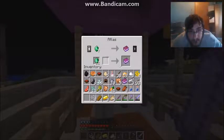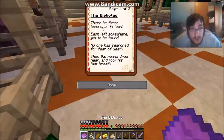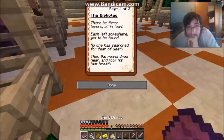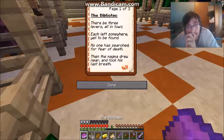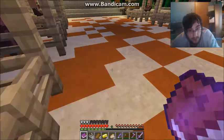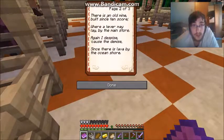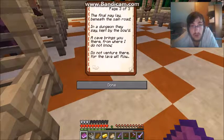I'm gonna buy this book and see if there's anything helpful in it. 'There would be three levers, all in town, each left somewhere yet to be found. No one has searched for fear of death, and the magnet drew near and took his last breath.' I'm guessing that 'his' is talking about Moonbeam. 'There's no mine built since ten score where a lever may lay by the main store. Again I despise, cause the demise, since there is lava by the ocean shore. Final melee beneath the main road, and a dungeon they say kept by the bode. A cave brings you there from where I do not know — do not venture there for the lava will flow.'